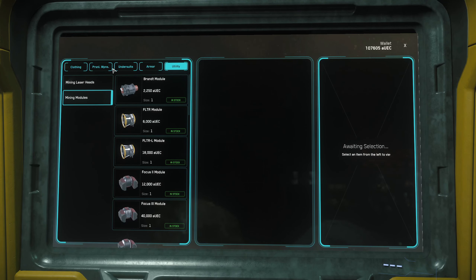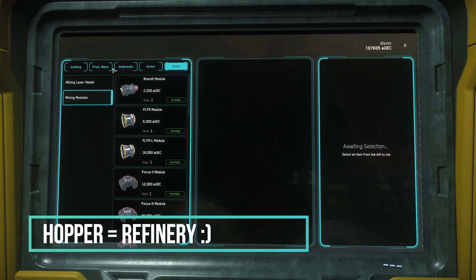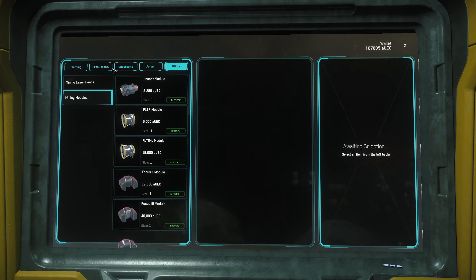I just want to say, shout out to SIG — 3.15 has been incredibly stable. Mining is in a better place; at least the mining I've done in space has been fairly good, fairly solid. I haven't done any surface mining yet with the prospector, but I managed to put about 650 to 700k in the hopper. Doing really well — I hope you all are as well.